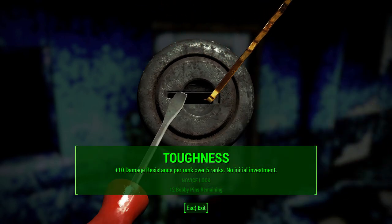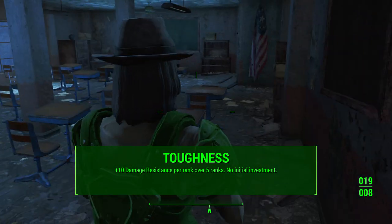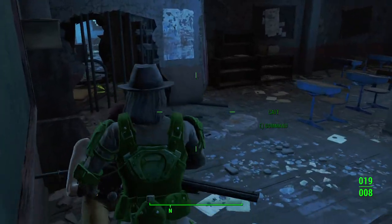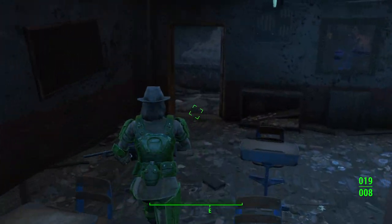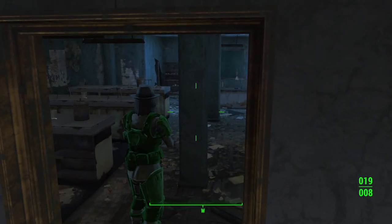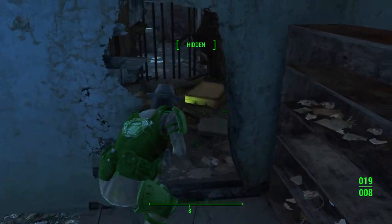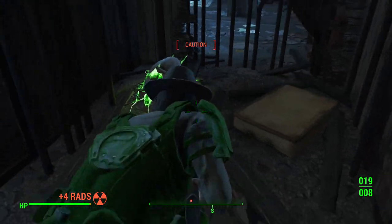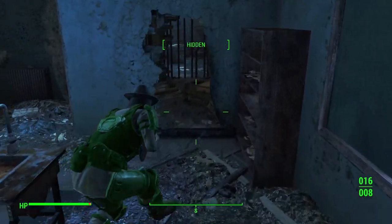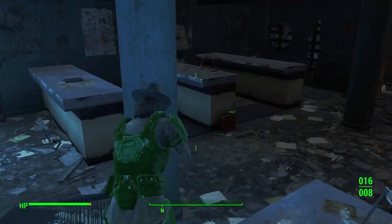Now let's talk about Toughness, the Endurance 1 perk. For each rank it gives you plus 10 damage resistance over five ranks. Those ranks are attainable at level 1 for rank one, level 9 for rank two, level 18 for rank three, level 31 for rank four, and level 46 for rank five. There's no initial stat investment required — you just need to spend perk points into Toughness. So you're only getting 10 damage resistance per rank, incrementally, over a long playthrough.